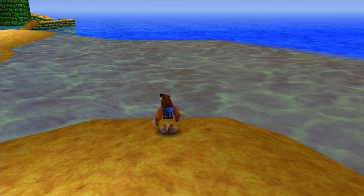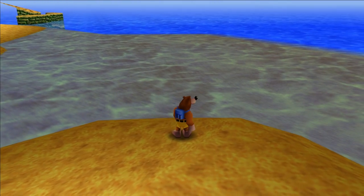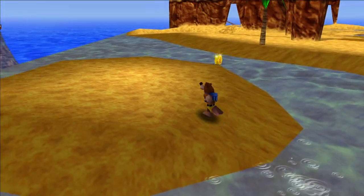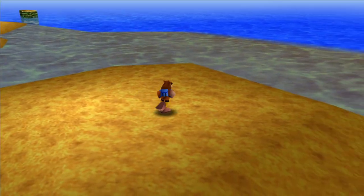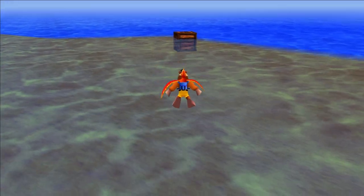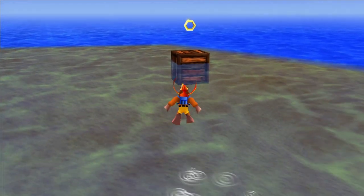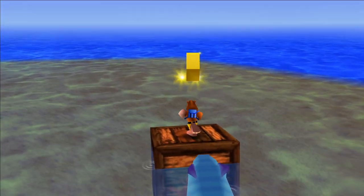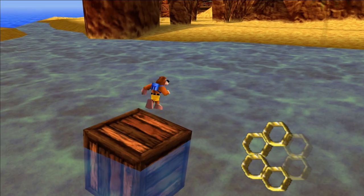The second honeycomb piece is another one that's in the water, but it's not actually underwater. From this little island where one of the jiggies shows up after you hit some X's, there's actually a wooden box out in the middle of the water. You want to quickly rush to the box, and when you jump on it you can do a normal jump or a backflip — and there's the second honeycomb piece.